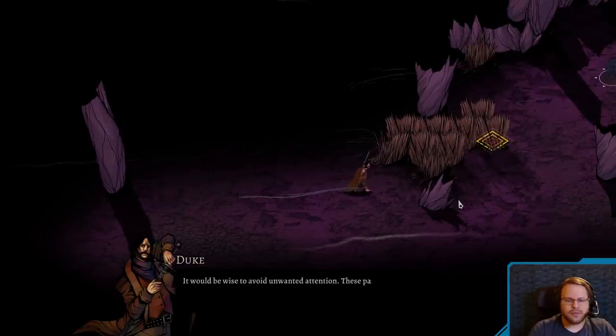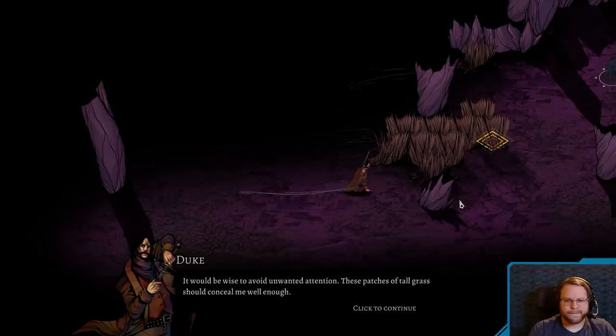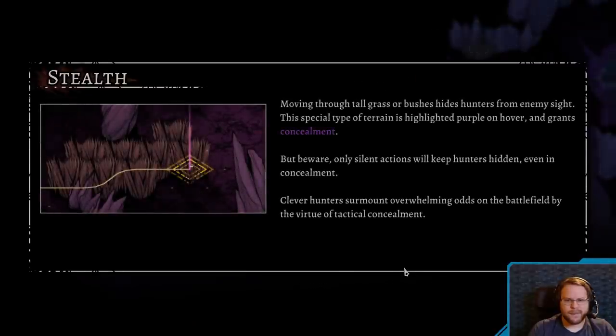It would be wise to avoid unwanted attention. These patches of tall grass should conceal me well enough. Moving through the tall grass or bushes hides hunters from enemy sight. Grants concealment. Beware, only silent actions will keep the hunters hidden.